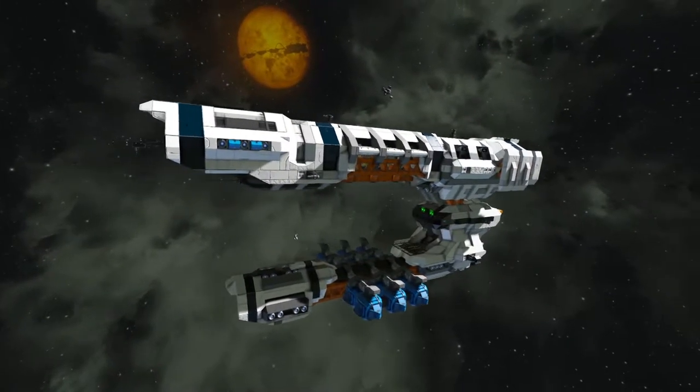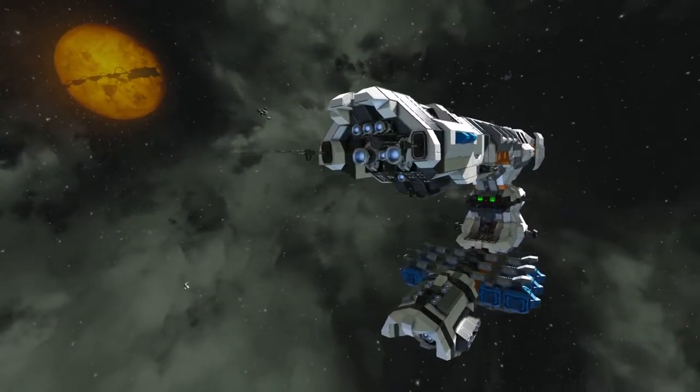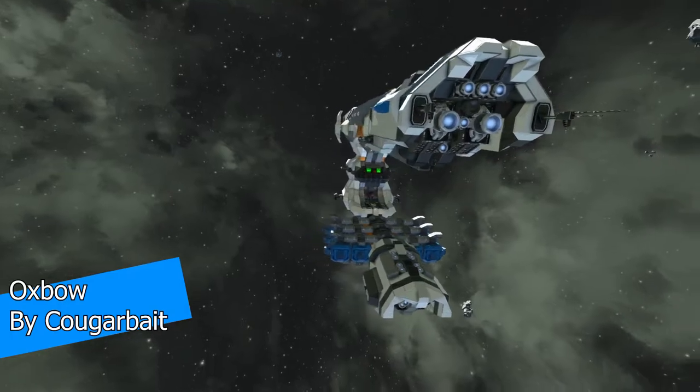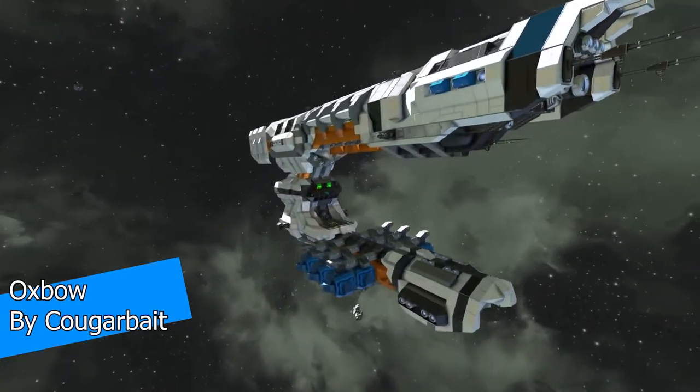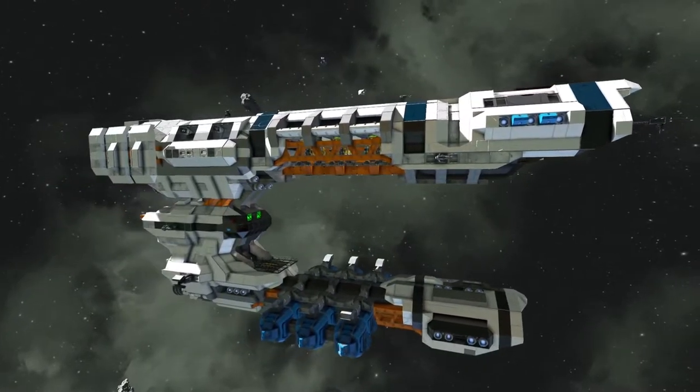Hello everyone, my name is Dark Rubneck and welcome back to Space Engineers, another Shipyard Showcase. This episode is the Oxbow by Cougar Bait. What a name — Cougar Bait — that is so cool no matter how you look at it. I just love it.